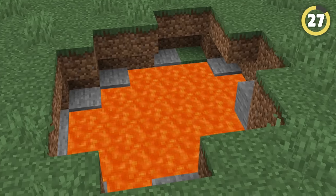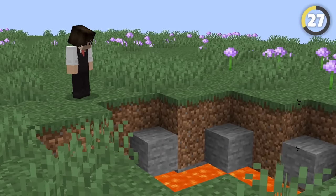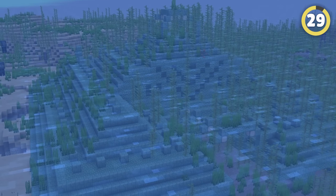If you want something even less suspicious, try breaking a hole beneath a lava pool and placing some water like this and building your base down here. Lava pools are totally natural and nobody ever touches them on a server, making them the perfect place to slip into — even if it is a little painful.